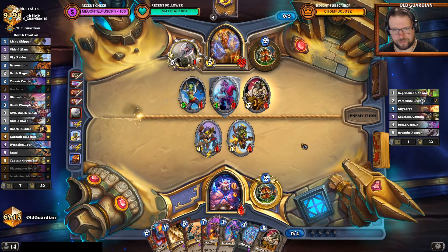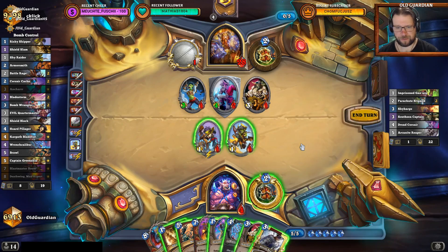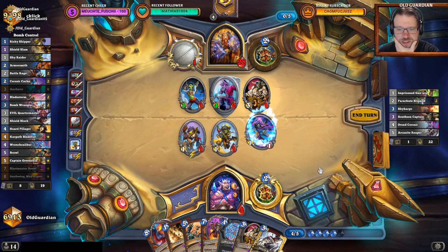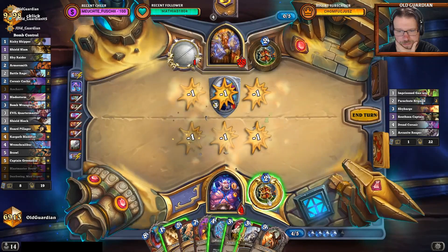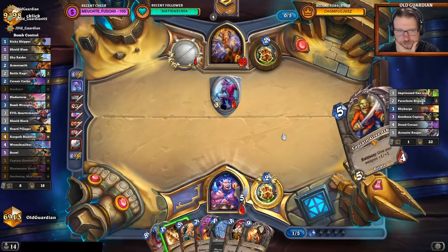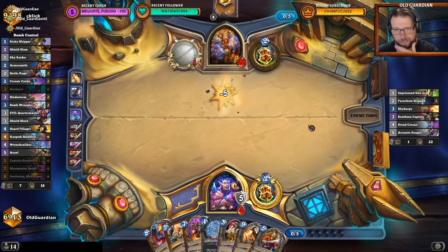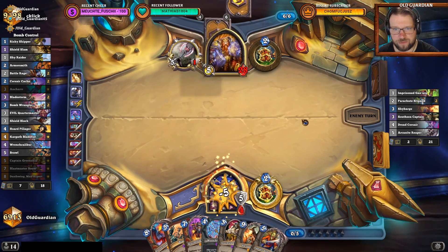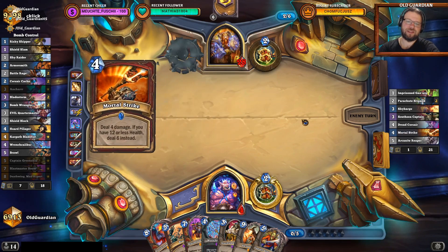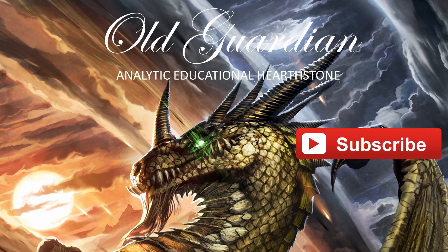He needs some very specific things — I might still survive though. I think we're going for the Alextrasza. Okay, so I'm at nine and he has five damage from here. Corcoran is lethal — can he find a Corcoran? He had a Mortal Strike — that's lethal too. Whoa. Thank you for watching. If you enjoyed the show, please click the like button and subscribe to my channel for more.